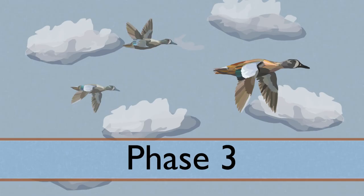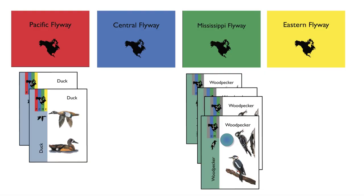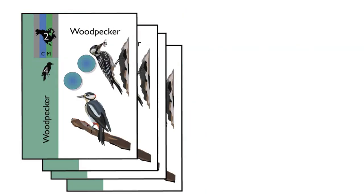After each player has had the opportunity to play action cards, all flocks in play migrate. This is done by placing a single migration token on each flock in play, starting from the Pacific flyway and continuing east towards the eastern flyway. When the number of tokens on a flock is equal to its migration time number, that flock has successfully migrated.